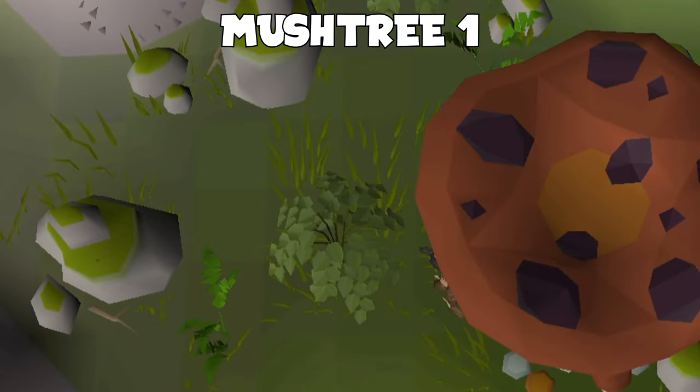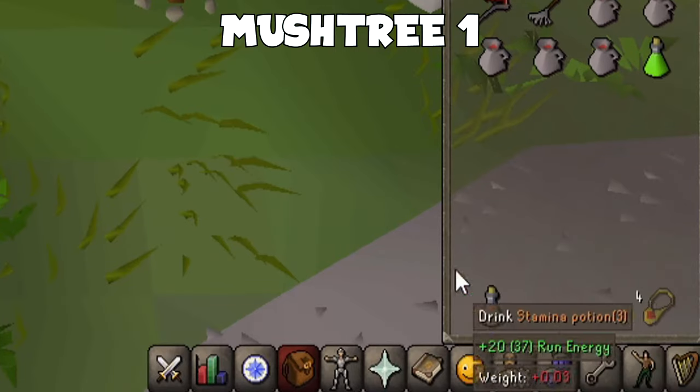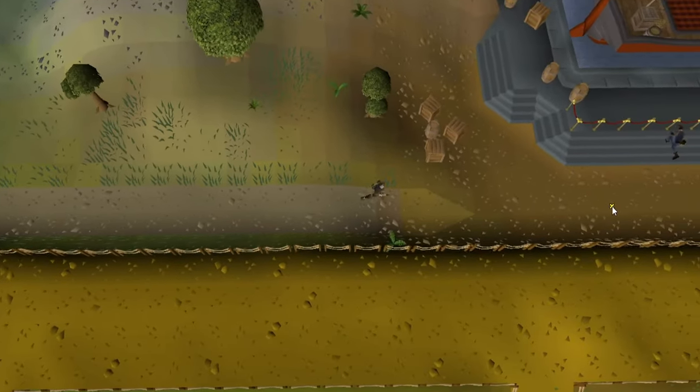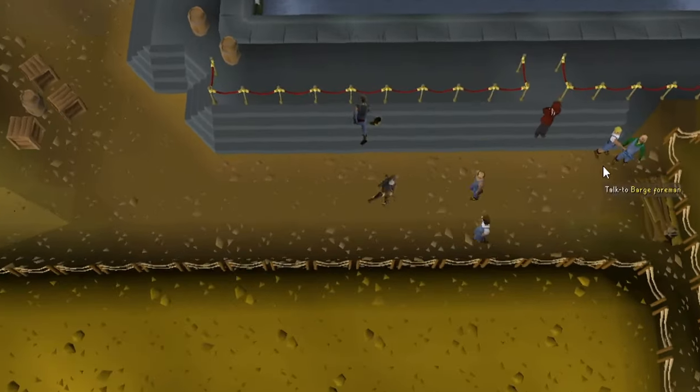Now you can simply walk back to the Fossil Island Camp, or you can use the Dig Site Teleport. From there, head east, speak to the Barge Guard, quick travel, and we're back at the camp.